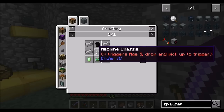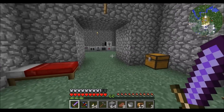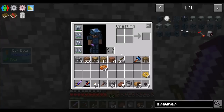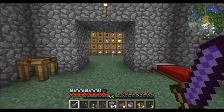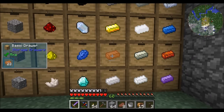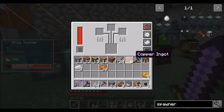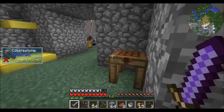In order to get a spawner, we're totally going to need a Z logic controller, which means we're going to need a slice and splice. So let's get some machine chassis. Let's get some bronze item casings and some bronze plates — it is two bronze per sturdy casing. And then we're also going to need eight bronze for the plate.